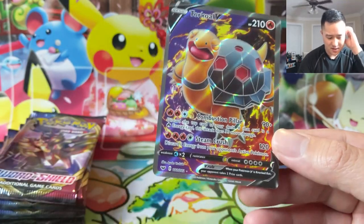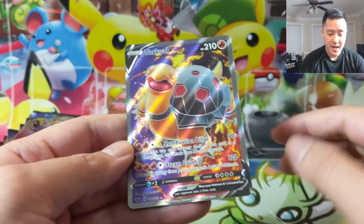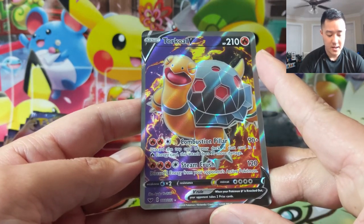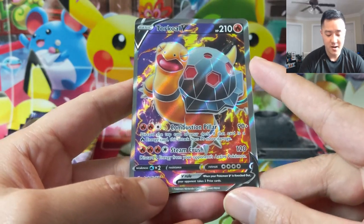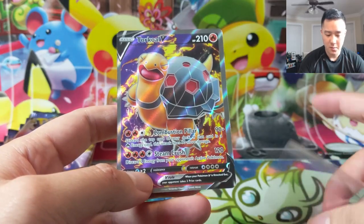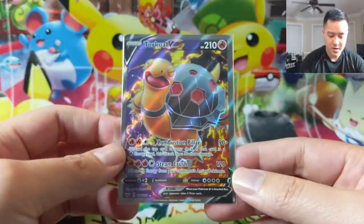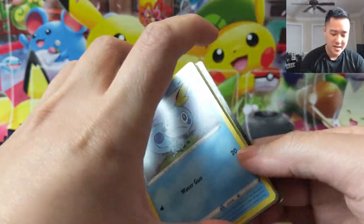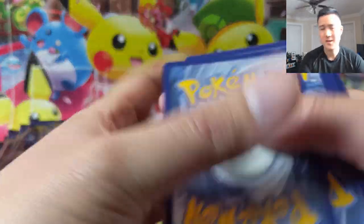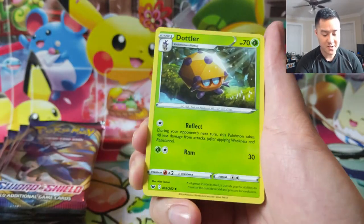I've been saying a lot about rainbow rares that I'm kind of over them, and at least they're doing things differently. In the XY era they had very cool backgrounds that led to some cool cards. I like this Torkoal — Combustion Pillar does 90 plus discard the top card of your deck, and if it's a fire energy it does an additional 90. Steam Crush is very scary: discard two energy from your opponent's active Pokemon. In a fire deck with Welder you could get that out on your second turn and basically strip all your opponent's energy. Torkoal could easily be slotted into my Centiskorch VMAX list — he won't replace Heatran as the primary fighter but we can find space for him.